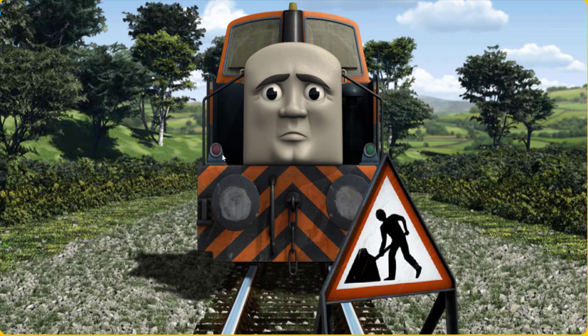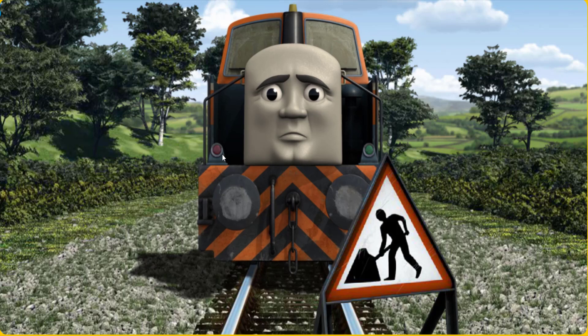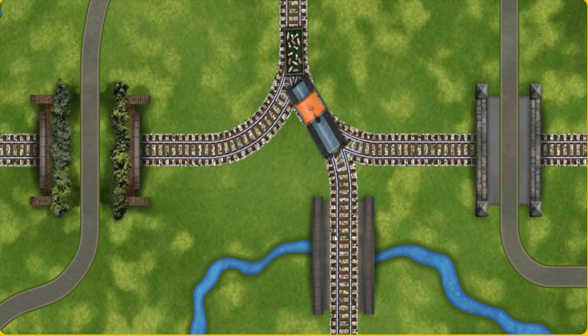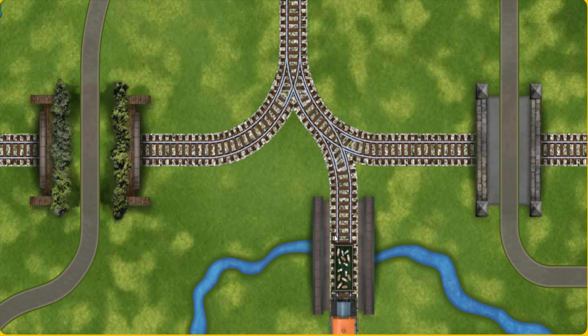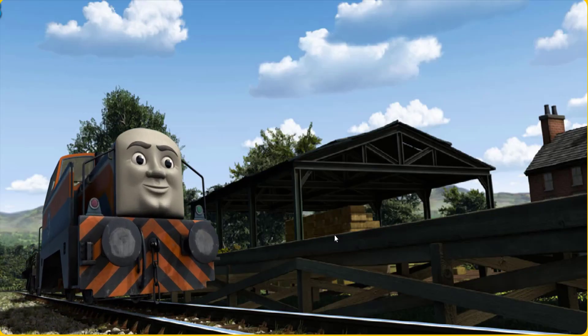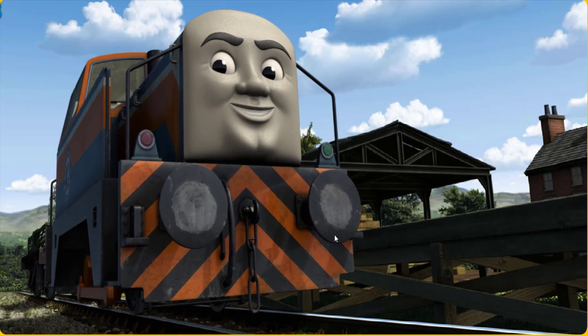Den was on the wrong track. He needed to go a different way. Show Den the track that goes over the river. Let's go! Den arrived proudly at Farmer McCall's farm. With your help, he was right on time.